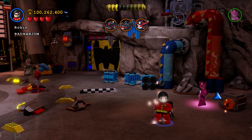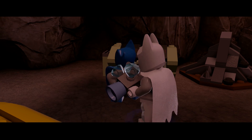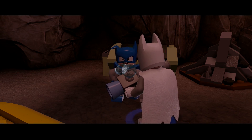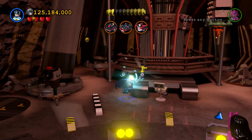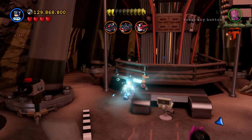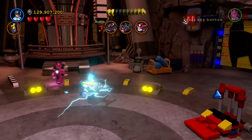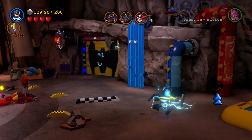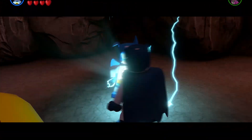So we've got a character stud and a minikit so far. While you're over here, you've also got this guy who wants his character piece as ever, which you'll find on the desk over here. It's like a little fire extinguisher thing. Grab that and take that back over to him and he will give us the second character of the level.